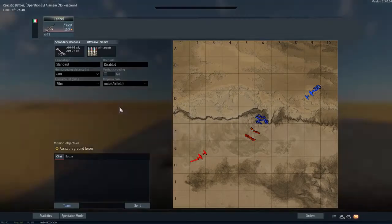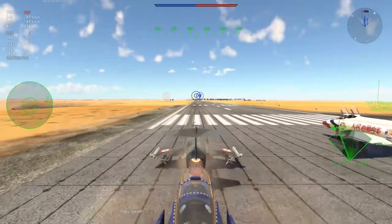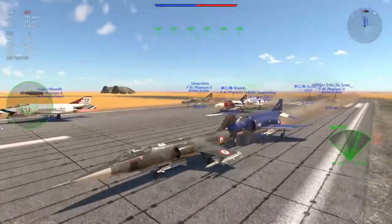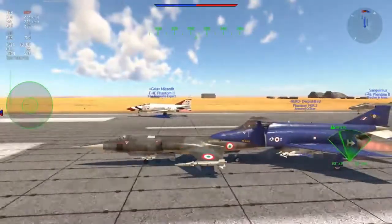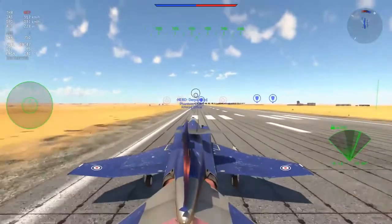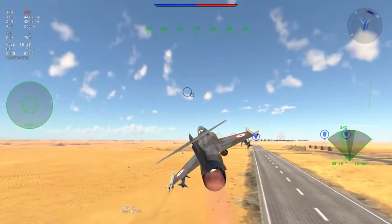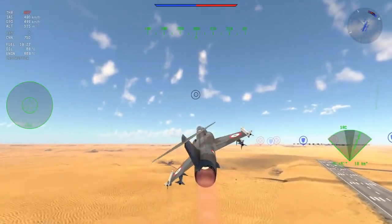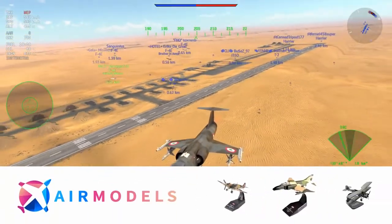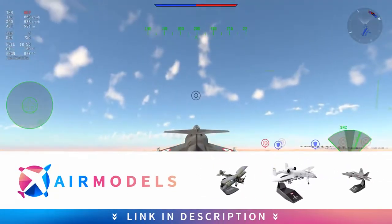The F-104S has gotten a couple of little changes. Of course, the battle ratings have changed around the F-104S, meaning that it does still see 9.3 planes, which in my opinion is absolutely hilarious, because you can see things like the CL-13, the F86K, certain Sabres, certain MiG-17F or Shenyang F5, and of course you can see the 9.7s like the English Electric Lightning. The T2 is 10.0, but that's beside the point. You don't really get that much too often.